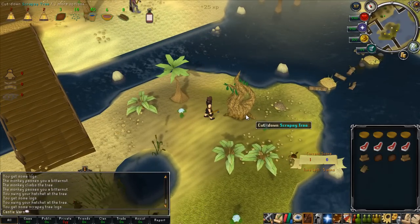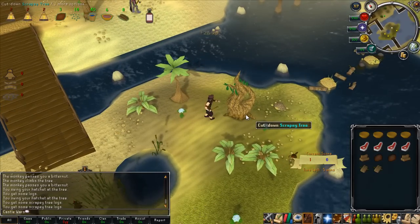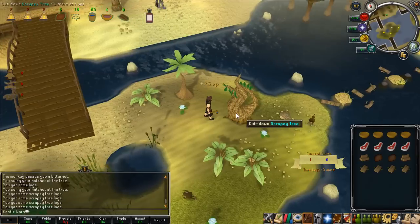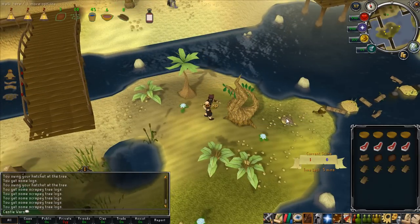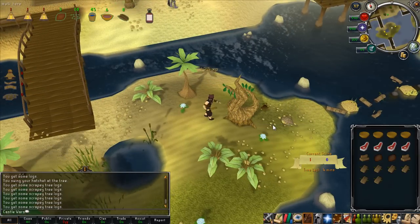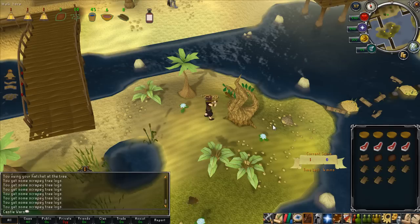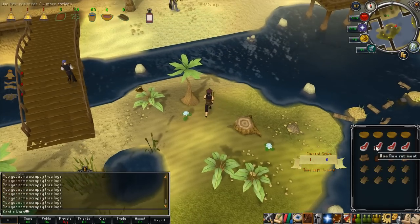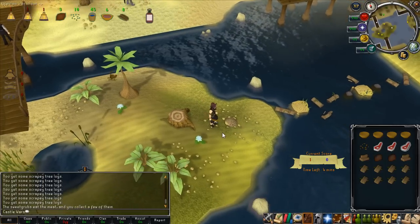Another ingredient is scrapey tree bark. You just cut down scrapey trees — you can see I'm getting the logs there — and then click on the logs to turn them into bark. It's quite easy and probably the second easiest ingredient to get after the water.